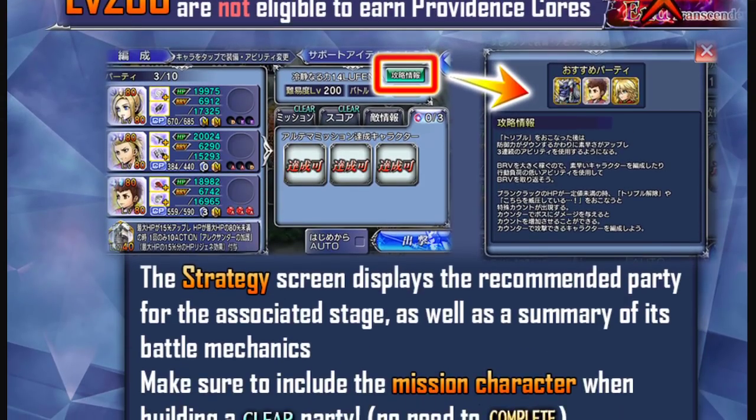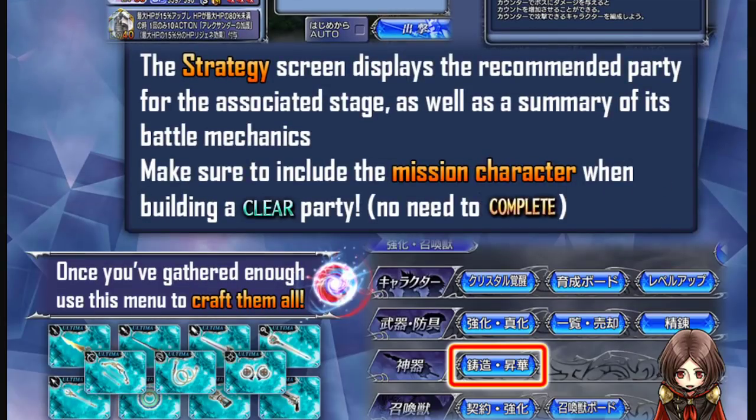To answer a question from my previous ultimate weapons video: if you take one C90 character and two C80 characters, yes, the one C90 character gets locked into the stage and you still have two free open slots for future C90 characters. So if you have a character maxed to Crystal Level 90 but not fully built, you can have two built C90 characters carry them, and it will still count — you'll get five Providence Cores per character.